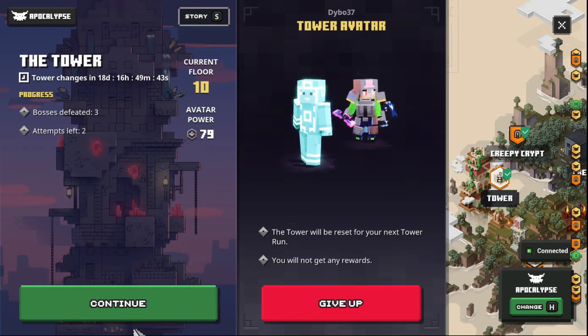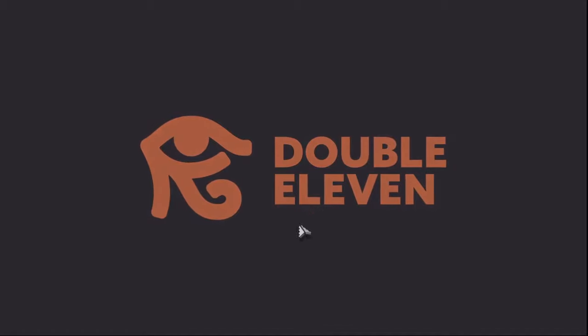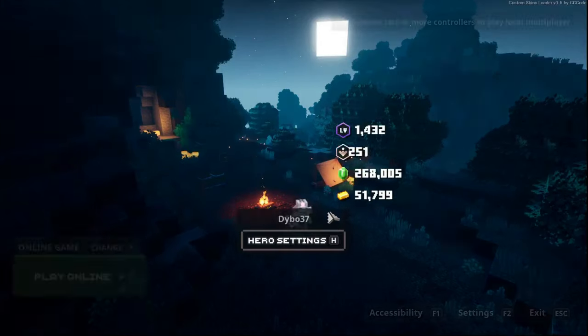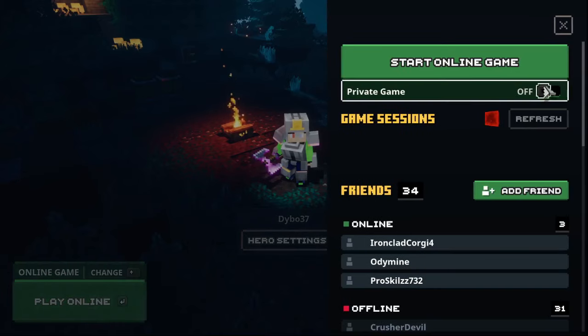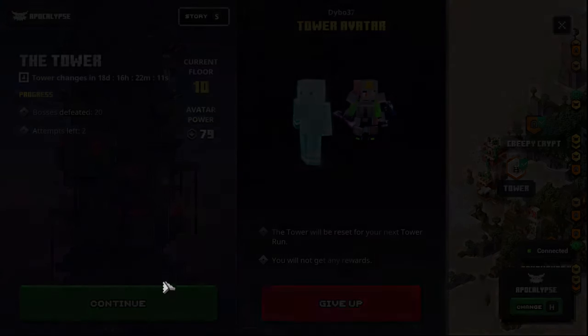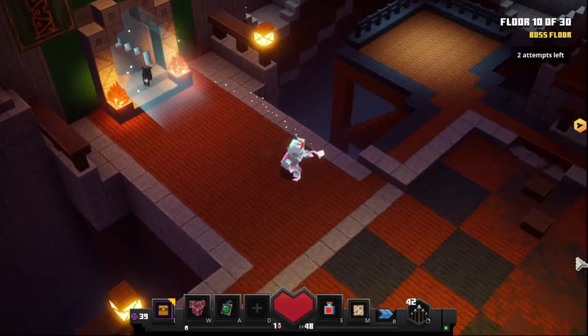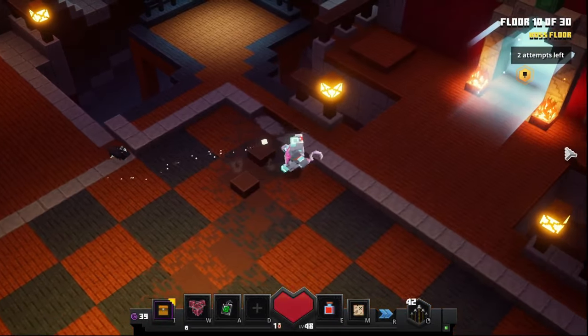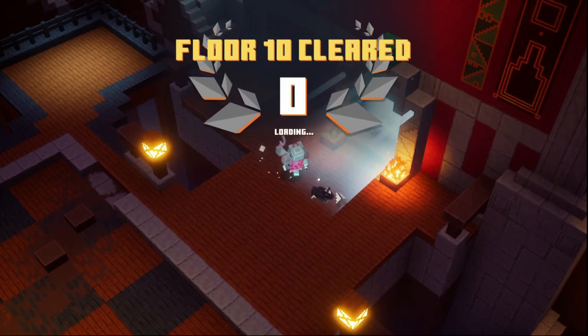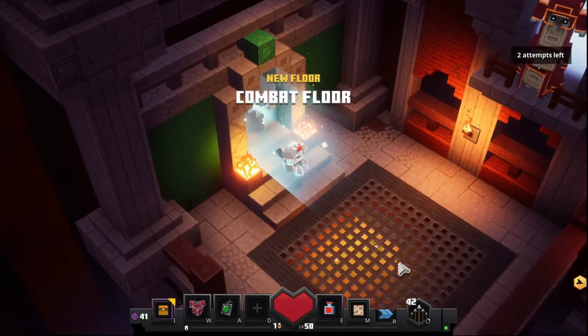About 20 minutes later, we've got boss defeated up to 20. Click continue, you're in the tower — now you just activate the level and clear it for what feels like the 20th time.